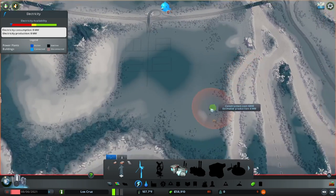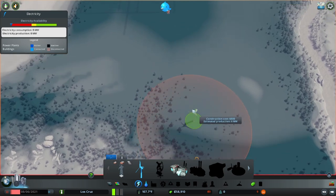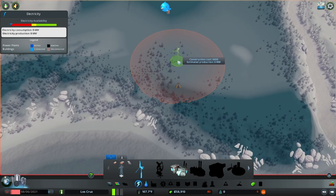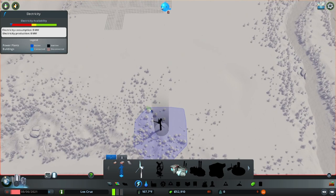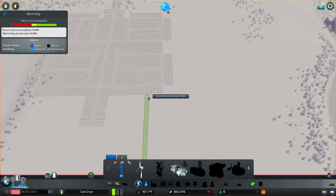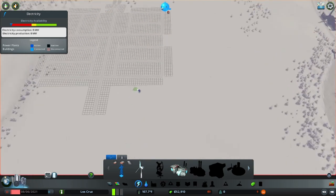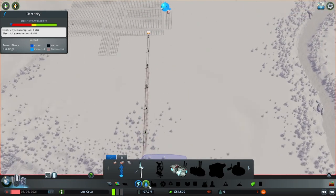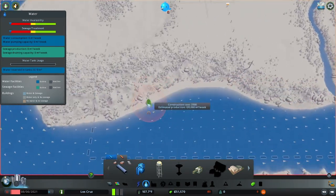Starting out, we just want to plop down a windmill wherever makes sense. The windmill is noisy - that orange circle is the noise radius from the power plant. You could technically put it way out here and just feed power into the city, which lets you litter a whole field with them. We may actually do that since we've still got a decent amount of room in the budget.